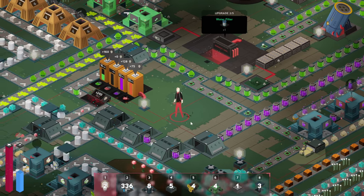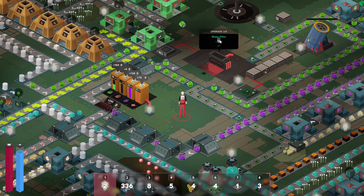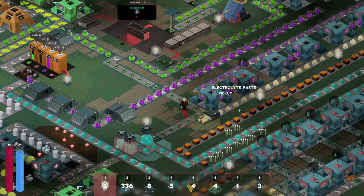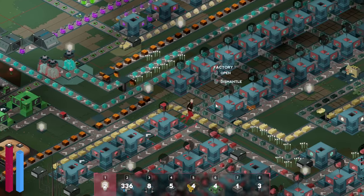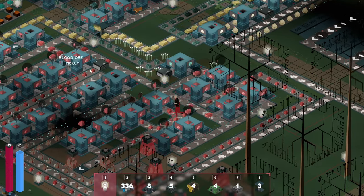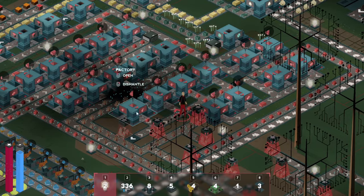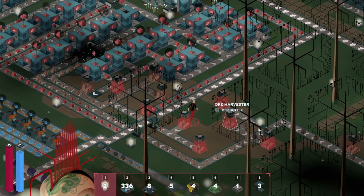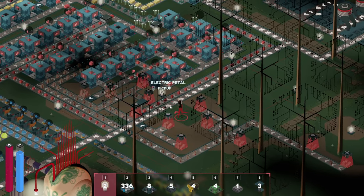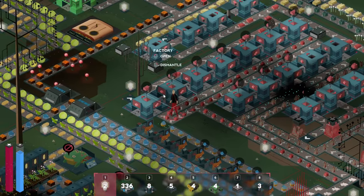Coming into this episode, we are definitely going to make this water filter — it's pretty easy. But before we do that, I just want to show that I made a couple of changes around the space here. We expanded this zone quite a bit; this whole new section here. And we added a lot more harvesters down here as well — we can still do a couple more, but we are quite good right now.